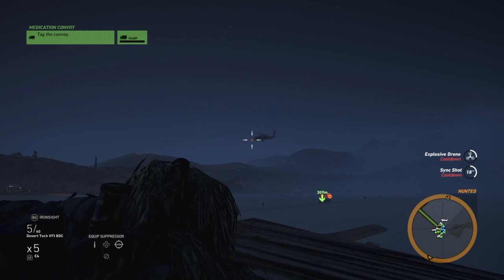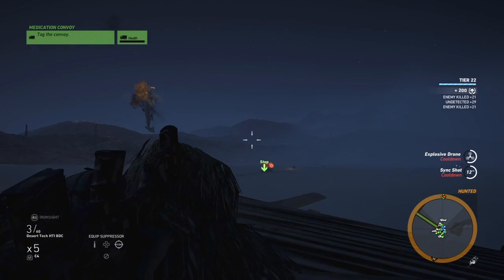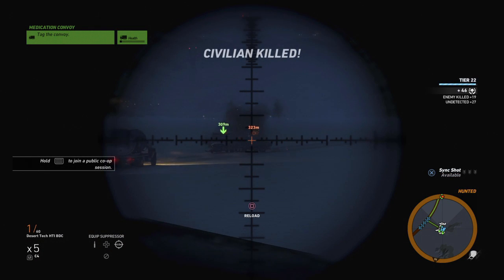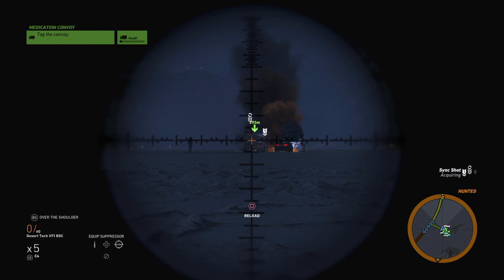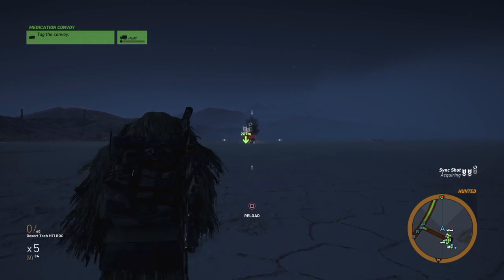Chopper is coming after us — there it is. Chopper is down; now I'm free to take these guys. Oh — see, guys, stuff always happens. That convoy is going to take damage because that civilian car pulled right out there. That's why you have the C4 — because something always finds a way to go wrong.